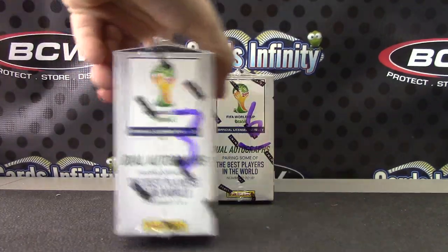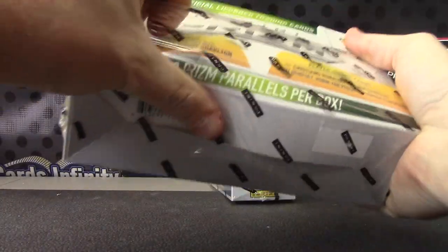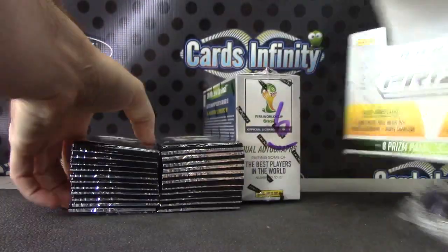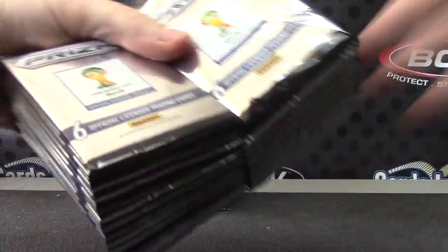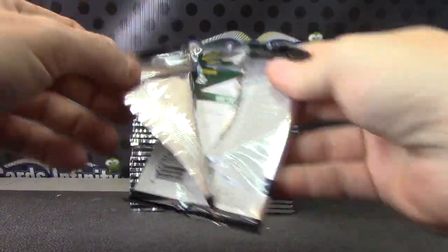Back with Benji, gonna do Prism Soccer box number three, pick three and six. What's up, Dillon?